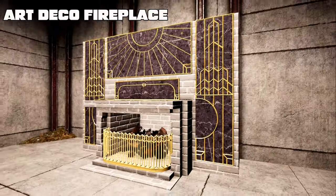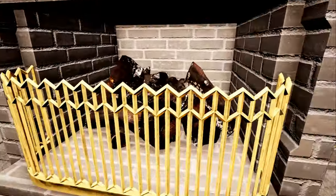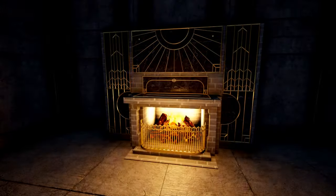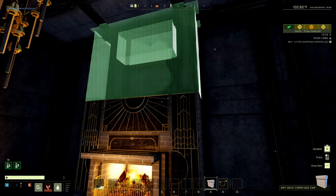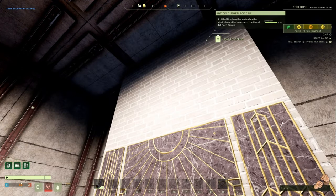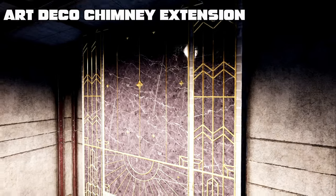Here we have the Art Deco fireplace — a beautiful looking fireplace with nice little wood logs inside and a gold retainer. When it's on it looks great. You can also add the Art Deco chimney cap to it, which basically extends the brick out. There is also a fireplace extension that can go up through multiple levels.